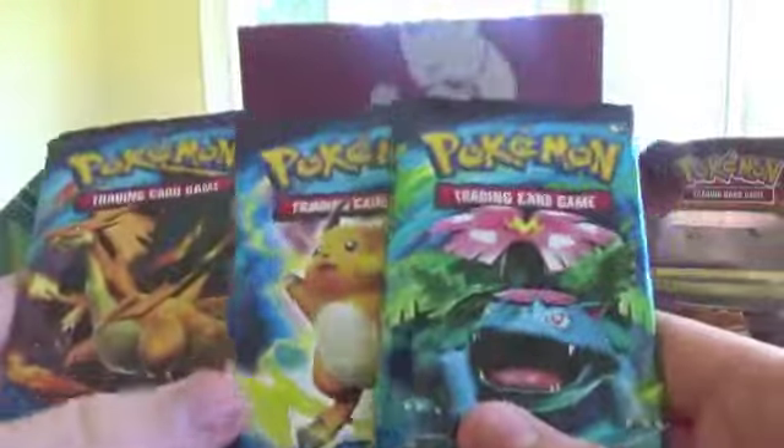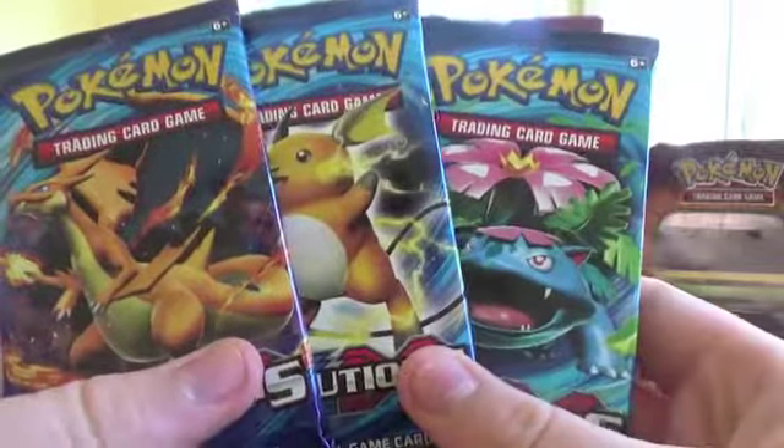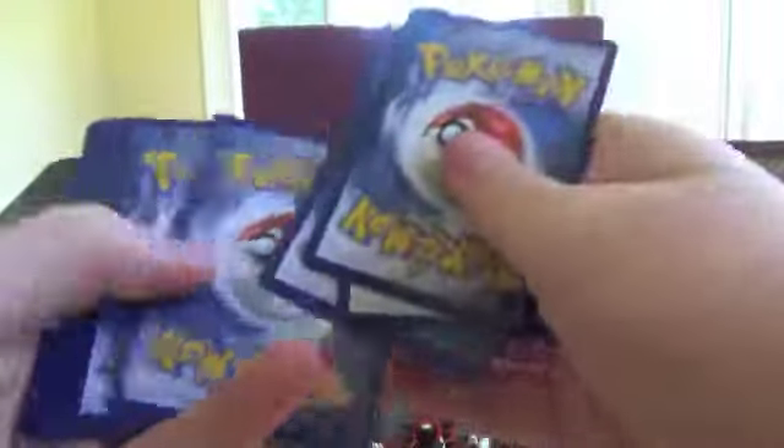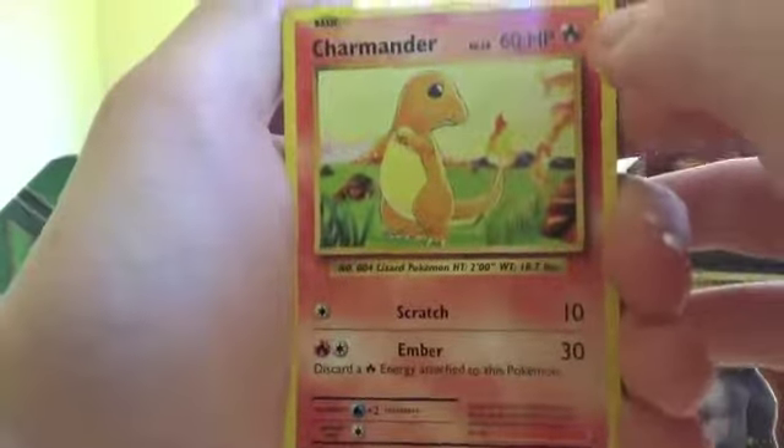Here are our three packs. I think we'll go in this order: we'll start with Mega Charizard, then Raichu, and finish off with Venusaur. I haven't actually opened Evolutions yet. I think it's really cool because it's pretty hard to get older Pokemon cards typically, and this just makes it much easier. I kind of wish the EXs had more of a classic look, because I know they didn't have EXs back in the base set, but I still think it would have been cool.